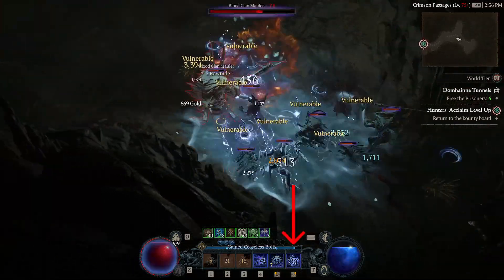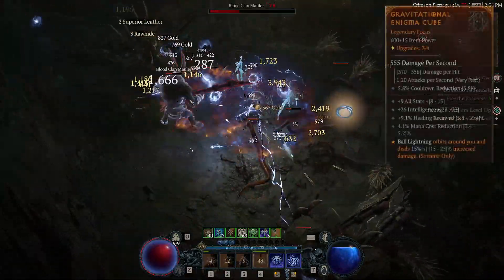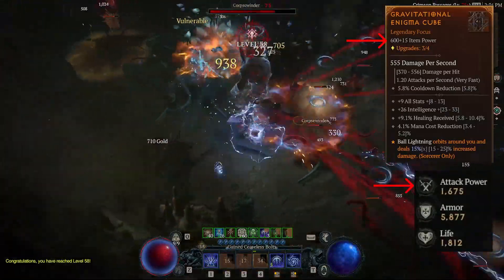Hi everyone, it's Aya James. Great news — Ball Lightning is just too overpowered in Season 2. I'm dominating monsters 20 levels higher than me through only crappy World Tier 3 gear, where I have an offhand with only 600 item power and only 1600 attack power.